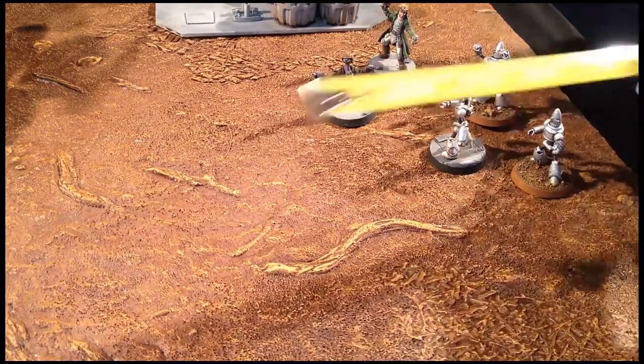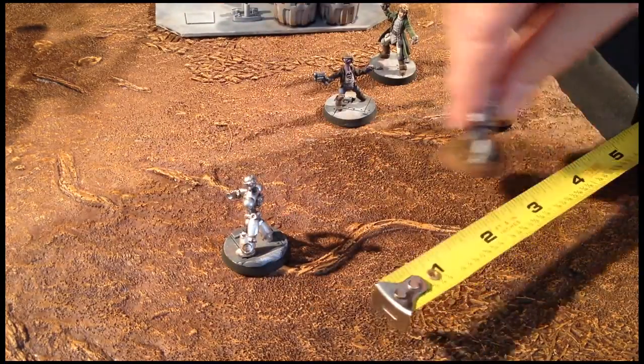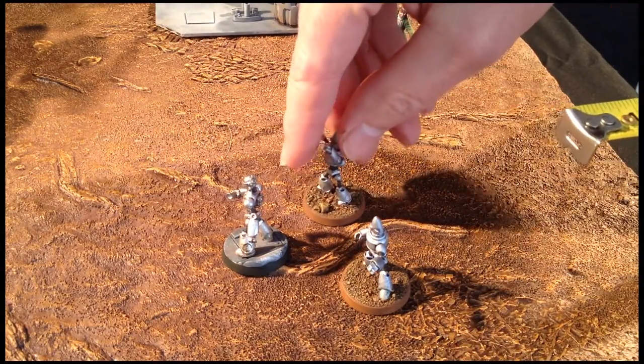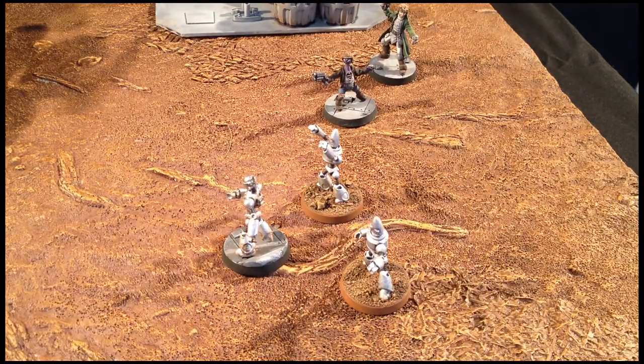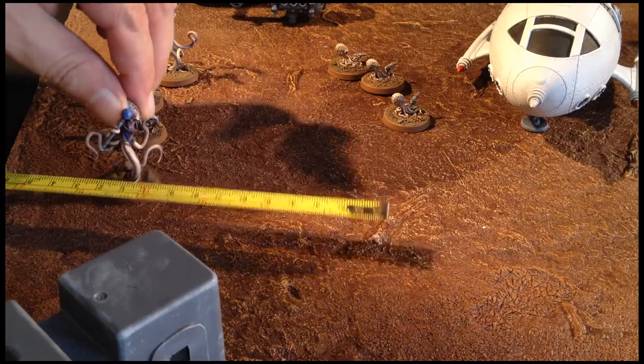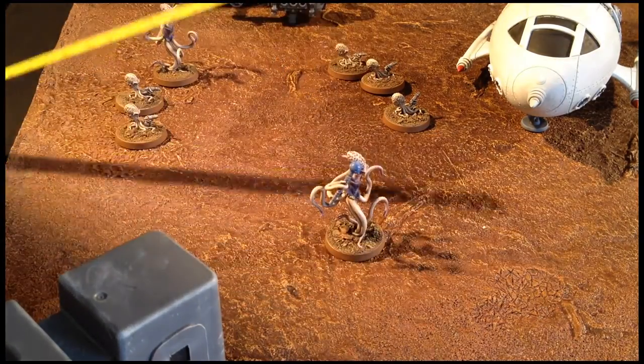Once they have finished their move, the Lancer player activates one of his robots, which in turn uses its command to activate the other two robots. It's important to note that during the activation phase, all models must be activated at least once, although no actions have to be taken by that model. During the first turn, both players have activated their models, and they just move towards one another.